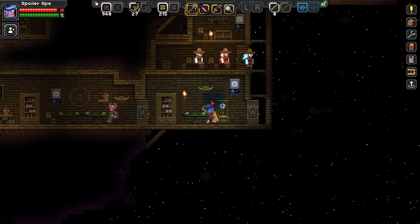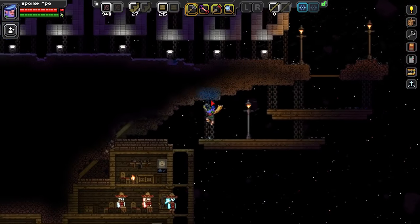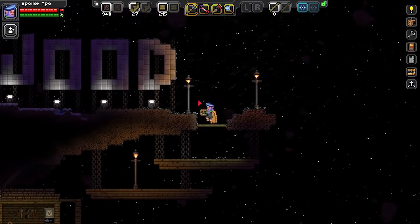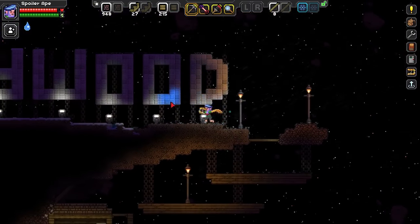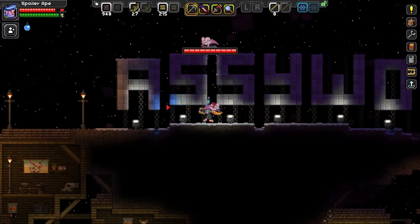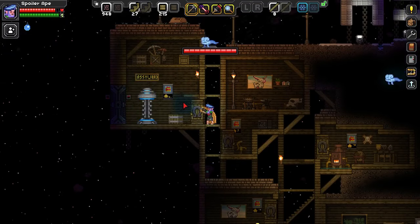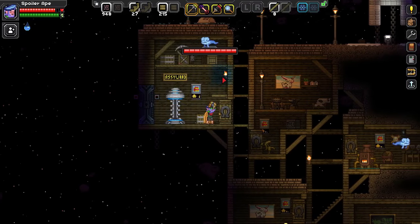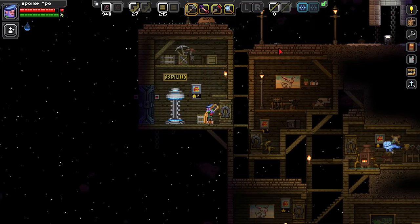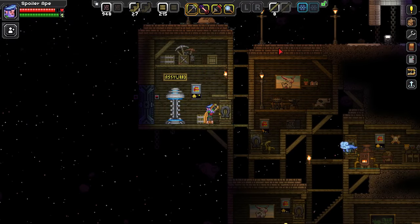Anyway, I think this is actually looking quite nice now — whatever I called it. Assy Wood. Right, okay, so we'll stop here and pick this up again next time when hopefully we'll do something steampunky, as per all the furniture we got. I think that would be fun. Subscribe to be notified about future episodes in this series and other Starbound videos and a lot more besides. See you next time, bye-bye.